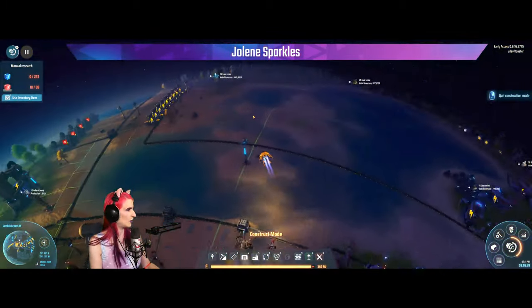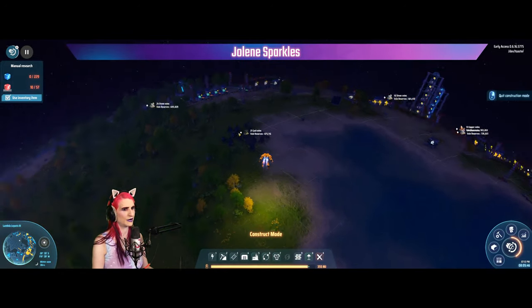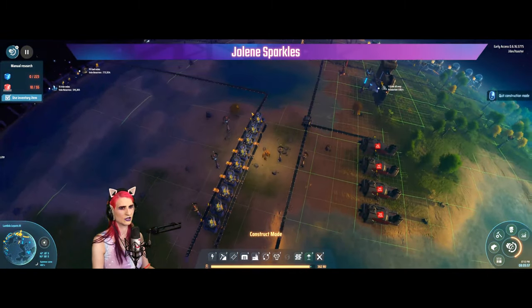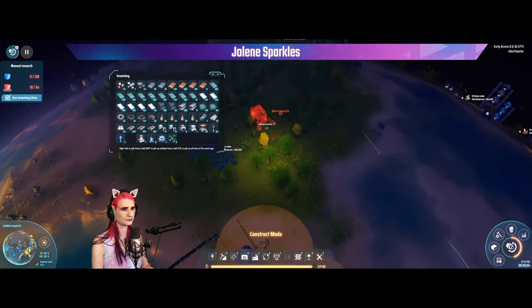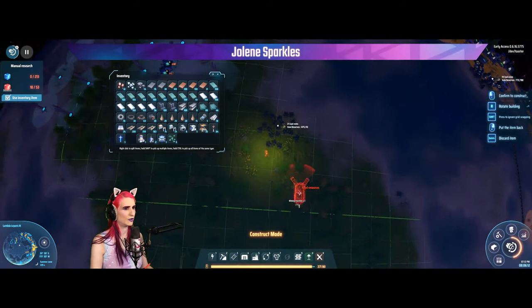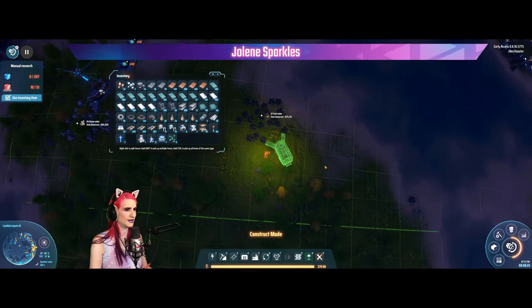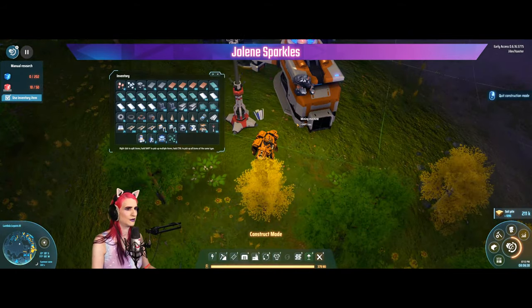Let's get some more power production going. I think we might have to set up another energetic graphite production just for right now—this stuff burns pretty well and it's great for early game. Coal coming in is a little slow and we're not producing nearly enough. Let's fly over here and drop one down. Let me think about placement—not completely happy with where these end up, but that's about as best as we're going to get. Let's connect some power over to this—good, excellent, it powers it.